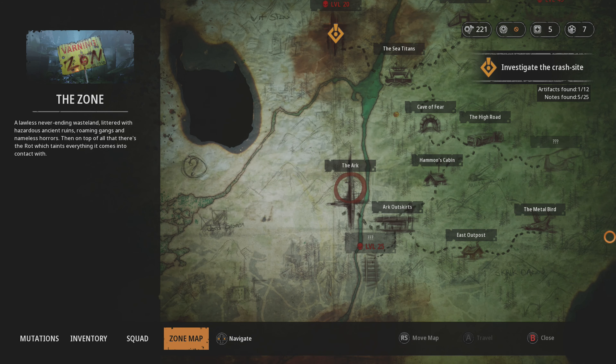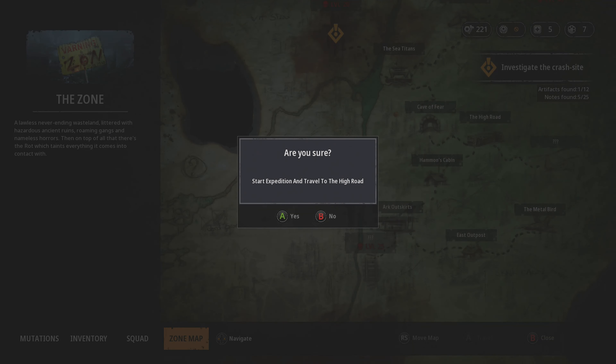Hello my fellow mutants, I'm King Link and we're reviewing Mutant Year Zero Road to Eden. This is the second of the Humble Monthly Bundle for April 2019. We've already covered Northgard and we will review Absolver next, but for now let's talk about Mutant Year Zero.